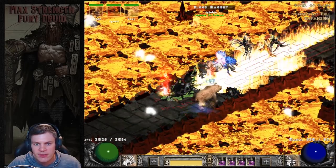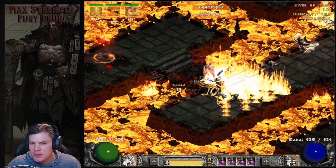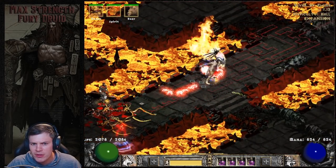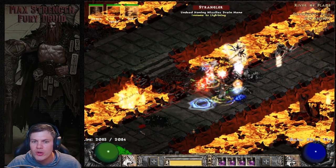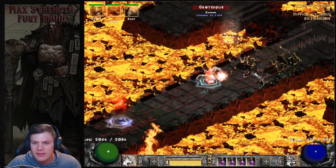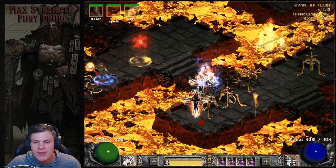I'll use Feral Rage on my right click - that's the glowing orb spinning around me that allows me to run so quickly. That's another nice overlooked point about the Fury Druid - people forget how quickly you can actually move. Obviously Enigma is best for getting around, but having really fast run/walk is kind of the next best thing. It's almost like your bow Vigor is on, but you're running around doing tons of melee damage.